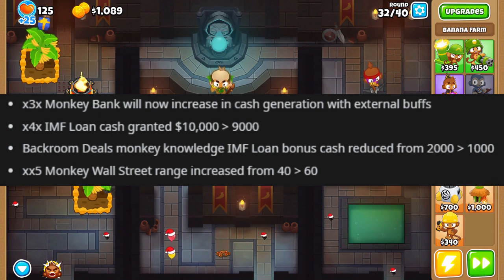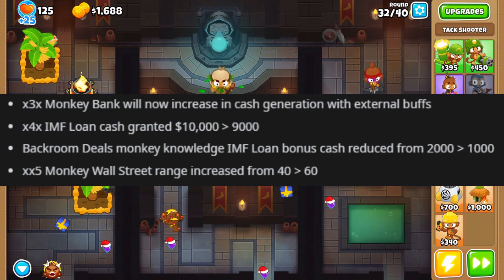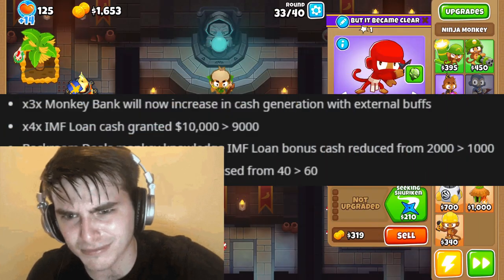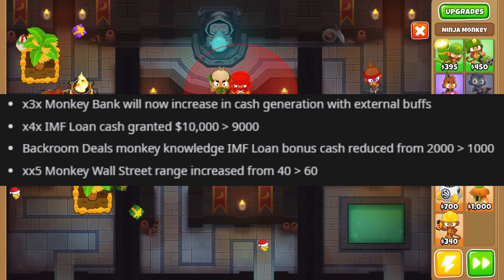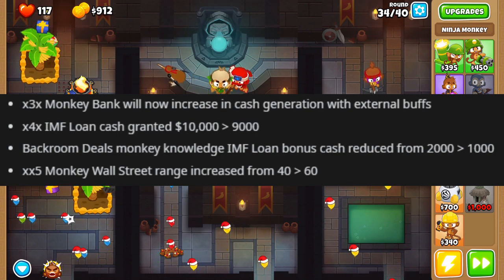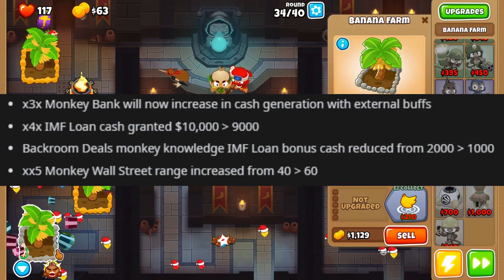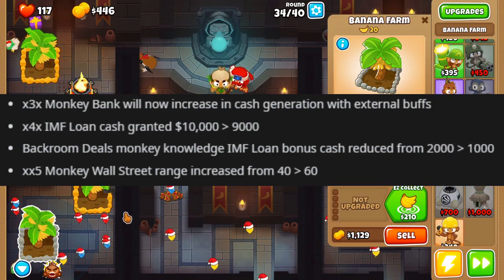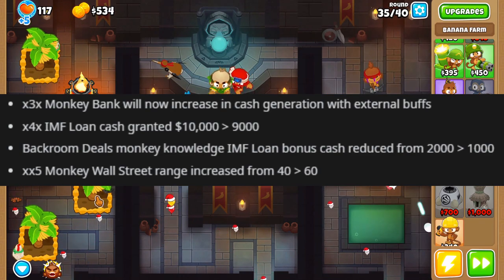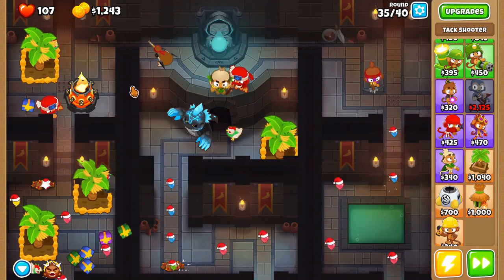Middle path farms are getting a rework. The Monkey Bank is not getting cash generation nerfs, which is good. The IMF Loan is getting nerfed - it's now going to grant 9,000 dollars instead of 10,000. Backroom Deals is going to reduce the loan bonus cash from 2,000 to 1,000. So the IMF loan farming strategy might have just died - that seems like a brutal nerf. Monkey Wall Street's range got a 50% increase from 40 to 60, which is cool.